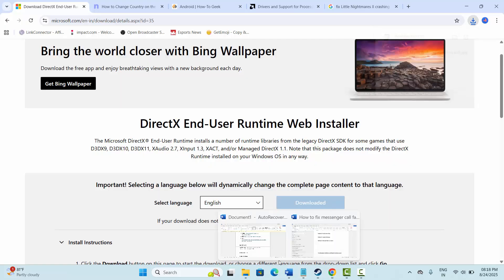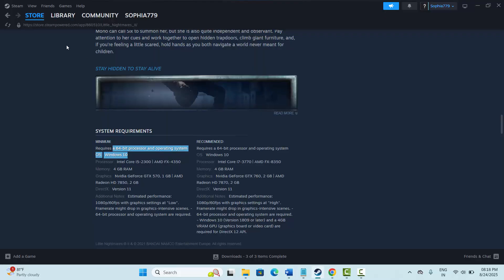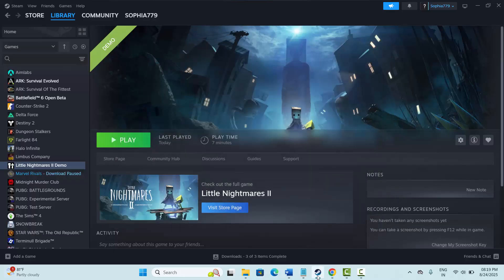Next is to verify game files. Go to Steam under the Library section, select your game, right-click on it, click on Properties, then click on Local Files and click on Verify Integrity of Game Files. After verifying, try to play the game and check if it has helped.